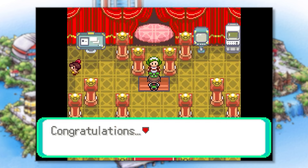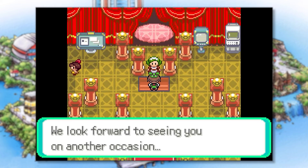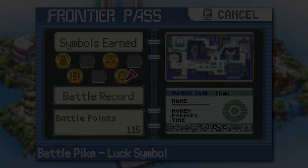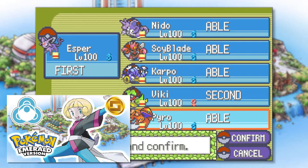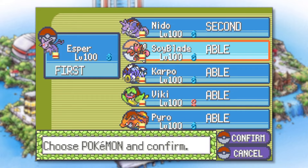The Battle Pike was a fun challenge. I enjoyed progressing through the various rooms, and the fact that luck played a huge role in our victory made this symbol really earn its name. Last time we conquered the Battle Pike, bringing us one step closer to dominating the Battle Frontier, but we still have a few more facilities to deal with.